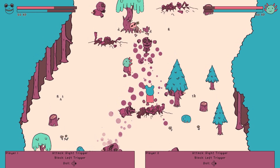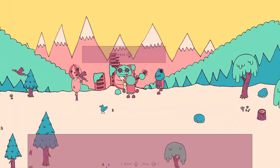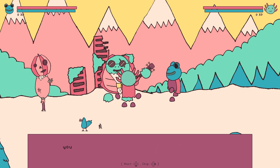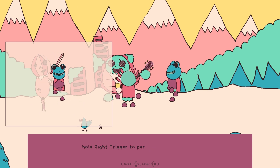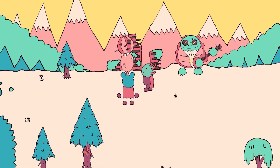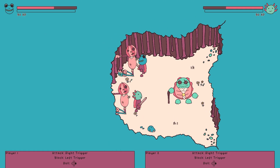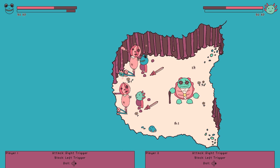Finally, I overhauled the tutorial, as again it kind of sucked. Previously, all the information on how to fight was explained through text, and there was no opportunity to try anything out before facing a real enemy. I added examples which play alongside the text explanation, so that the player can see exactly what is being explained. I also created a dummy, which allows the player to get a feel for combat before diving in. After parrying is explained, I created an automated dummy which swings periodically, allowing the player to get the hang of parrying before moving on.